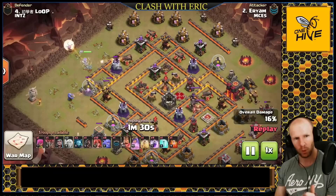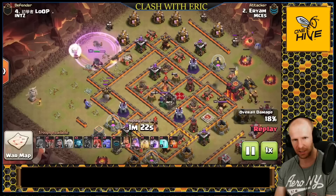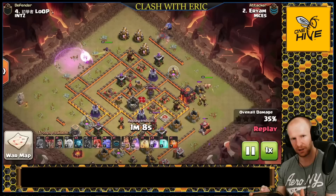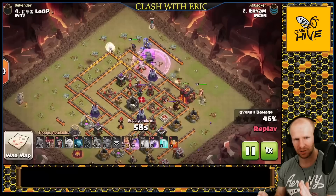If there's trash still standing nearby and the Valkyries go for that instead of the wall, you're probably going to fail this attack — you need them to actually enter the base. To form the funnel we're going to use a couple of wizards, Bowlers, maybe a baby dragon, whatever you have available, to make the queen walk in a certain direction. As you can see, he's using a Bowler and a hog to bounce off the camp, then the hog goes in and finishes off the mortar.